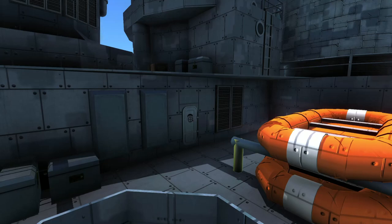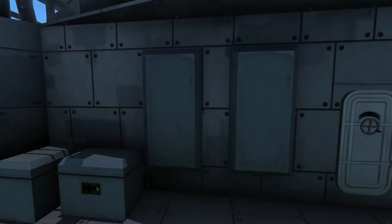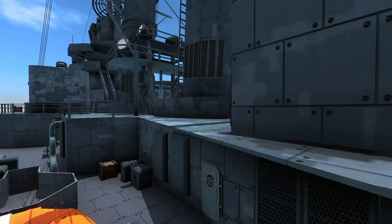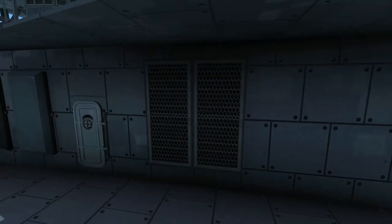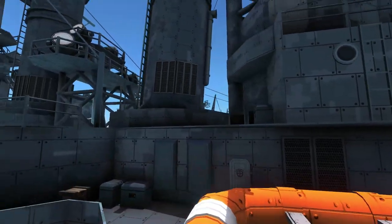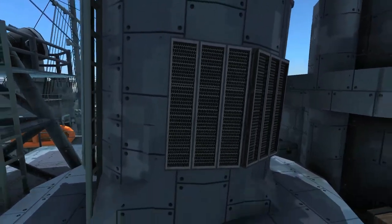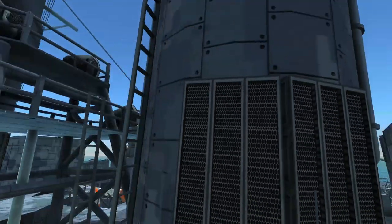Another mesh I like to use when detailing superstructures are ammo containers, to add little boxes that hang off the side, and also vents. The vents that I like to use a lot of the time — which you can also see on smokestacks — are the batteries. The batteries do a very good job. In this case, this is the 3x3 battery, which is adjusted to be taller and skinnier, but the mesh of the battery works very well as vents.